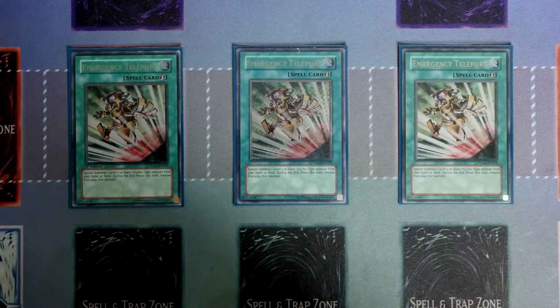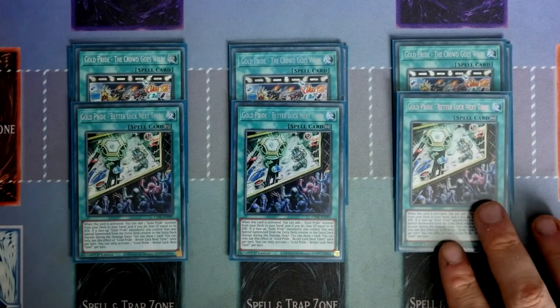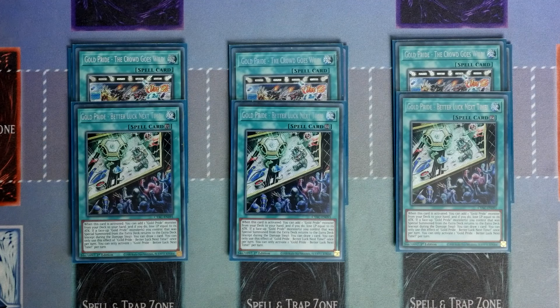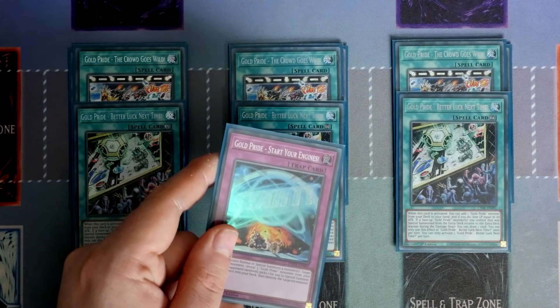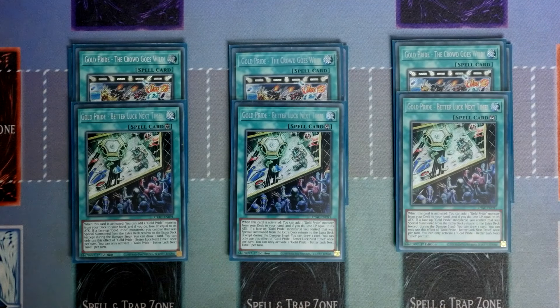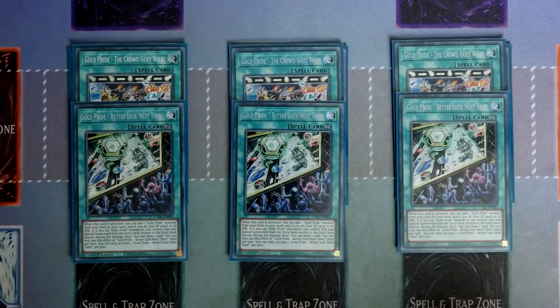Speaking of the Spell cards, of course we are playing Triple E-Telly — what a card this is, so glad it's at 3 for a deck like this. Alongside three of the Gold Pride Crowd Goes Wild and three of the brand new Better Luck Next Time. Better Luck Next Time is a continuous spell, which is incredibly good for the deck. When this card is activated, you get to add a Gold Pride monster from your deck to the hand and lose life points equal to its attack — which is a bit painful if your life points are much lower in later games. But on its own it's a very nice one-card starter to get you into Carry, who gets you into the Gold Pride Trap Start Your Engines, and off of that you can get into Roller Baller. This also allows you to benefit from your Gold Pride effects that put themselves back in the extra deck — if that happens you get to draw a card, though the draw effect is a hard once per turn.